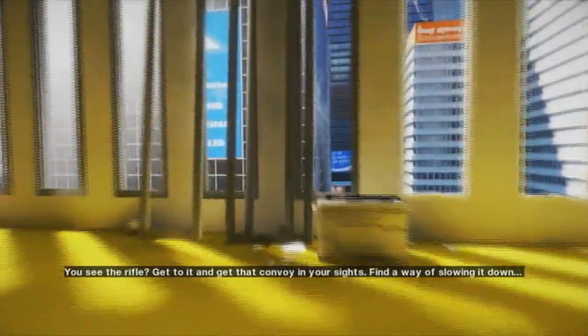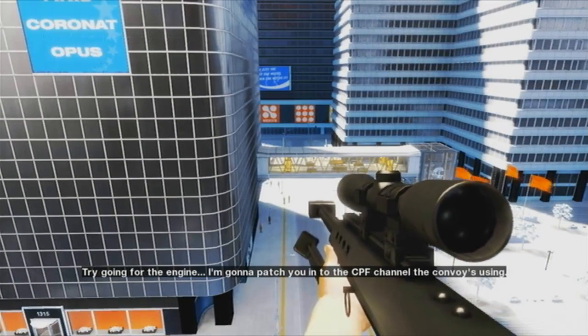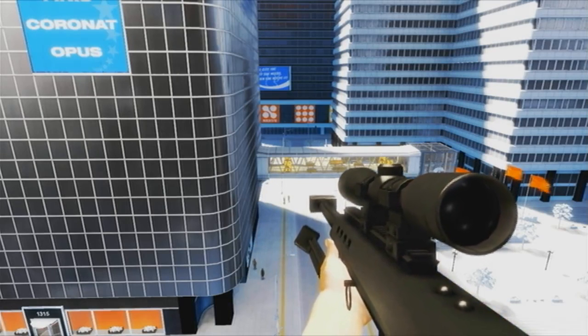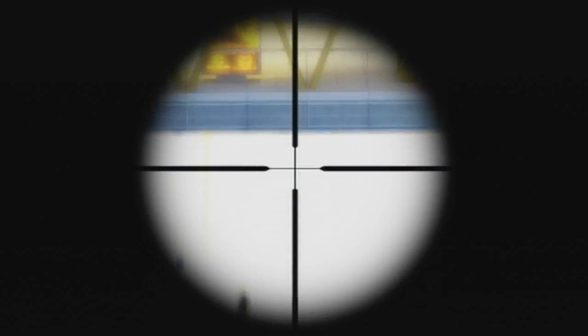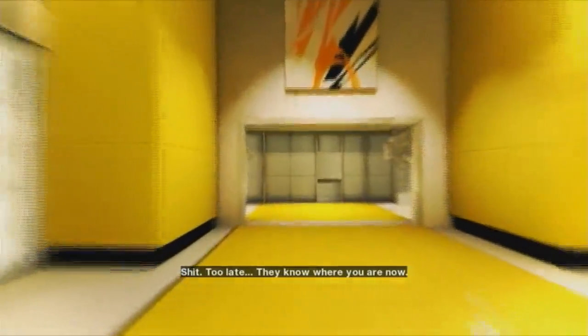You see the rifle? Get to it and get that convoy in your sights. Find a way of slowing it down. Anyway, yeah. There's been this cat — it's just really annoying. It was actually sitting right outside my window right now, its face was right there, so I made noises to scare it away. Anyway, there's the convoy coming along. Shoot that in the engine. I always like to shoot the cop car, but it doesn't do anything. You can keep this gun if you want. You gotta get down there. There's like a million easy-to-get guns coming up.